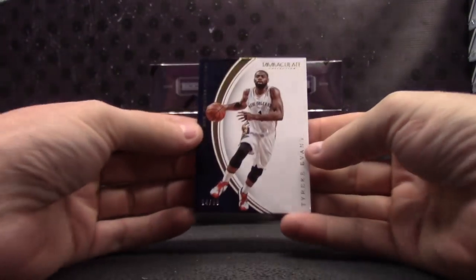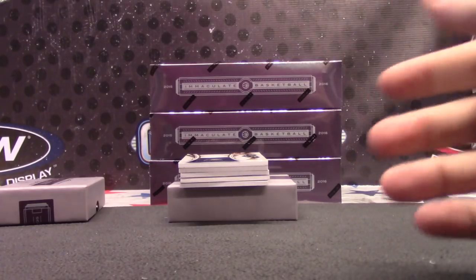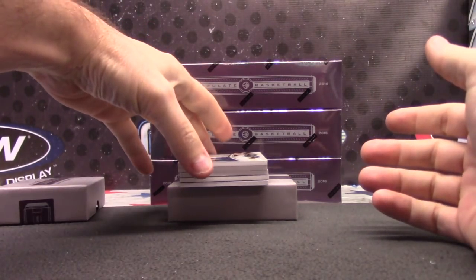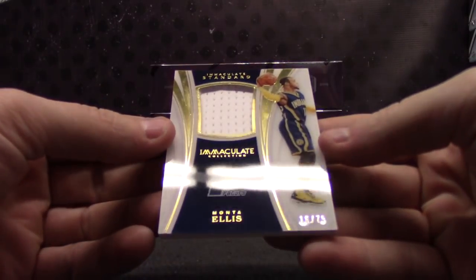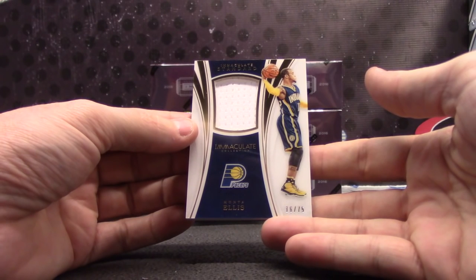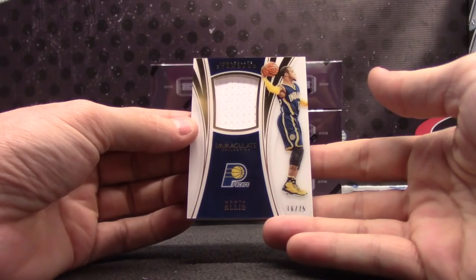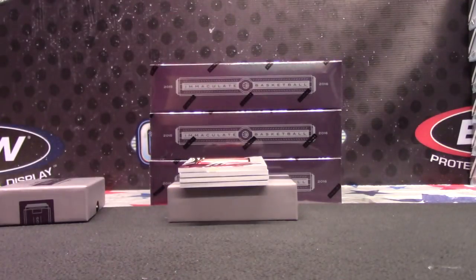This one is Tyreek Evans, numbered to 99. Tyreek goes to Vandy — hey, Vandy, you got a card! We were just talking about you. This one is 16 of 75, Monte Ellis. Monte Ellis acetate jersey. Monte goes to Chandra. Didn't we package Chandra? We've got to unpackage it, right? That's the express — oh, you can just lay it over there then. 9 of 52, Trevor Ariza Christmas Day patch. Trevor Ariza jumbo patch. Trevor Ariza goes to Chandra — coincidentally, Chandra got back-to-back hits. What are the chances of that?